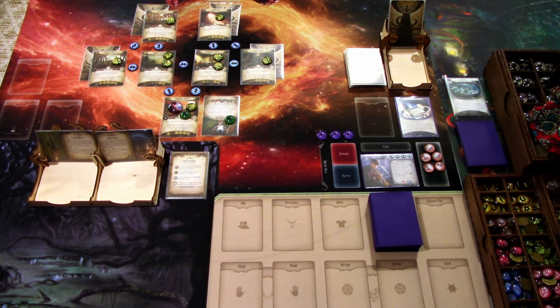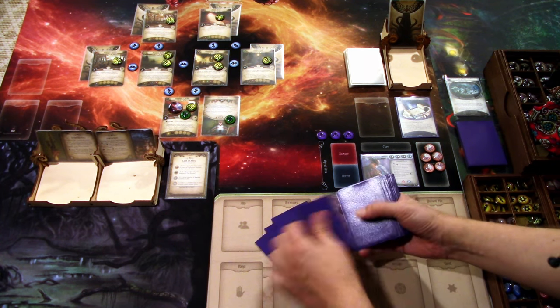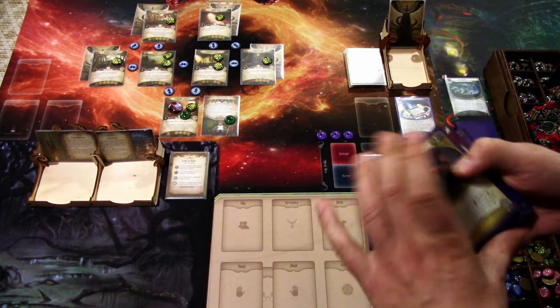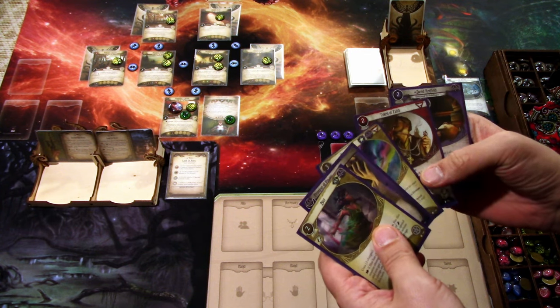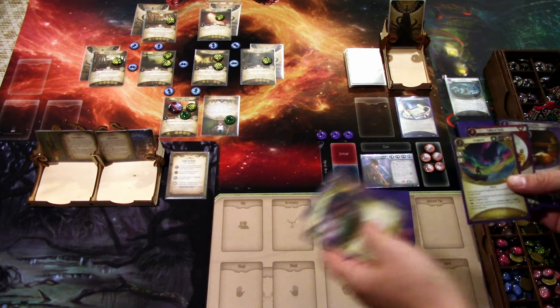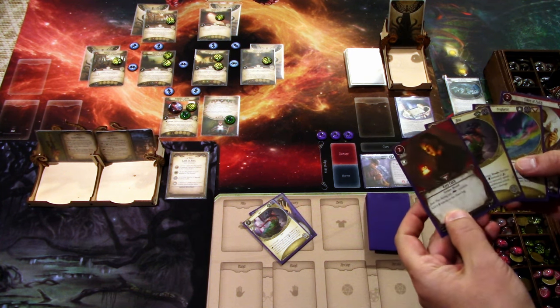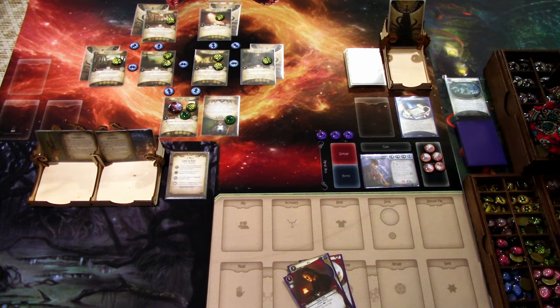Let's draw our opening hand — one, two, three, four, five. We get Blur, Promise of Power, Prophetic, Token of Faith, and David Renfield. I think I'm ditching one and drawing two more cards — we get a Blur and a Keep Faith. No spell assets yet, but we'll see how this starts going. I think it will be a setup turn.